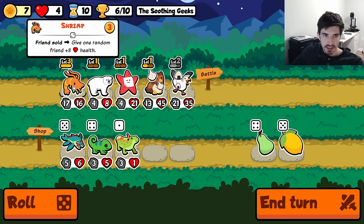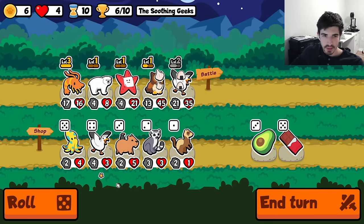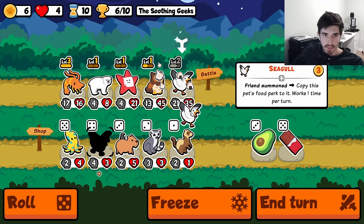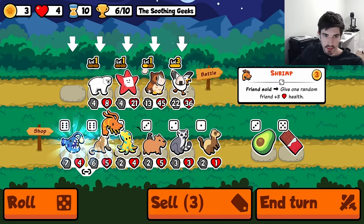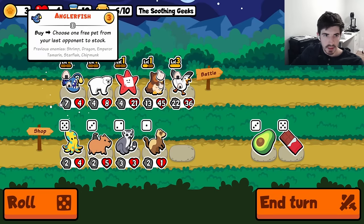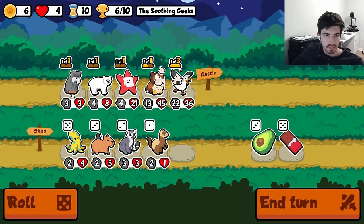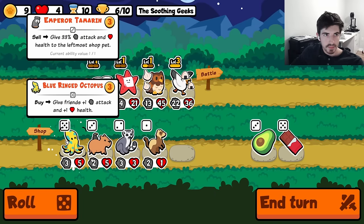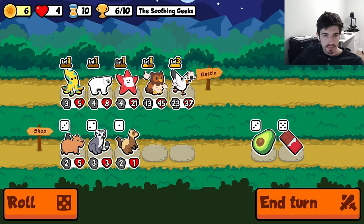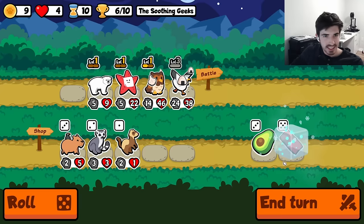I think we do this and I think we get rid of the shrimp to be honest. I feel like the shrimp is a little underwhelming. We go here. Dart me here. Tamarin, just for fun. Dude, look at all this gold we just got from the seagull — insanity.